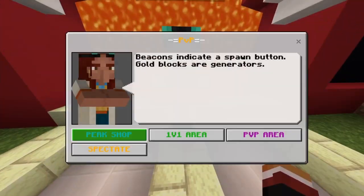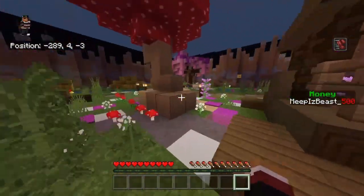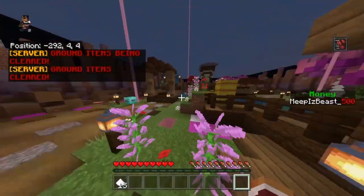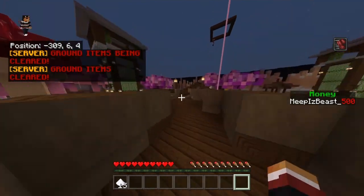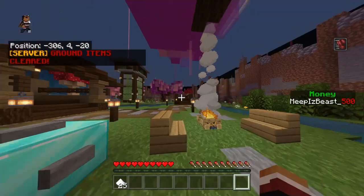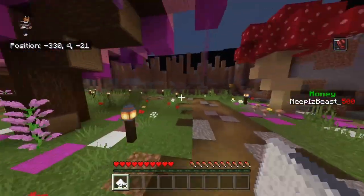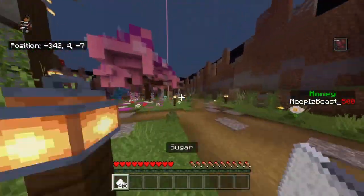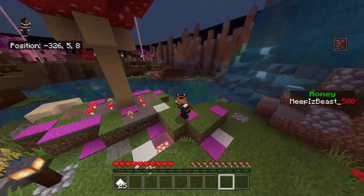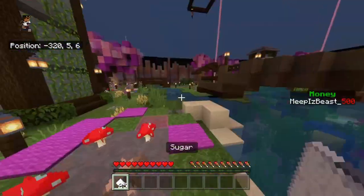There are a lot of generators in here — multiple ones. There was one with a lever that would give you 10 each click, which was way too much, so I switched it to a button. That is how you get money on the server — you go in here and collect sugar. I am going to be adding new systems to get money, like if you get kills. That is actually the next command tutorial — a lot of you guys have been asking about it. It's going to be a points-for-kills command.